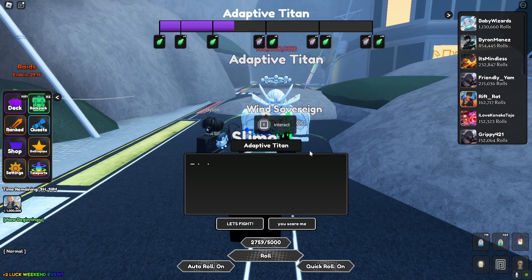They didn't specify exactly what's included in the weather events. In the bottom left settings, you can change battle speed: 0.5x, 1x normal, 1.5x for free-to-play, or 2x for anyone who buys the game pass for 400 Robux. They also added a hide VFX button, which I'm pretty sure just hides the auras and stuff like that.